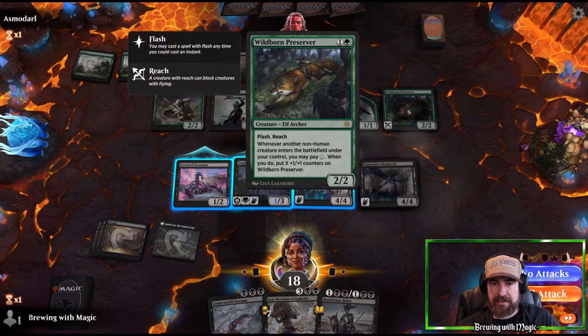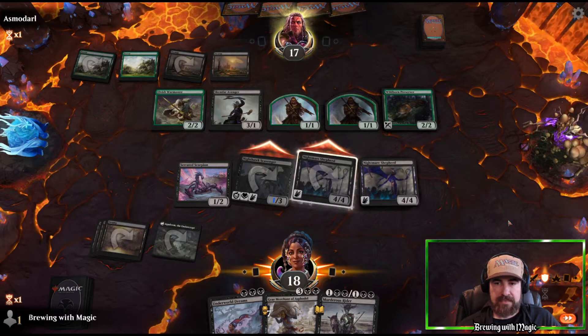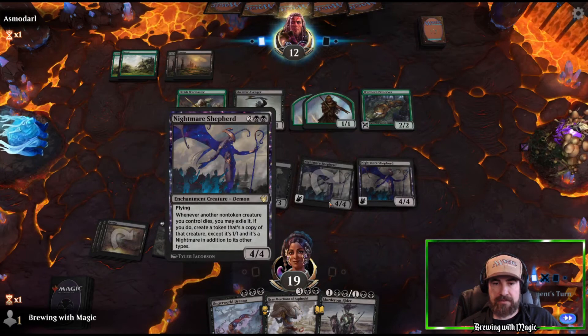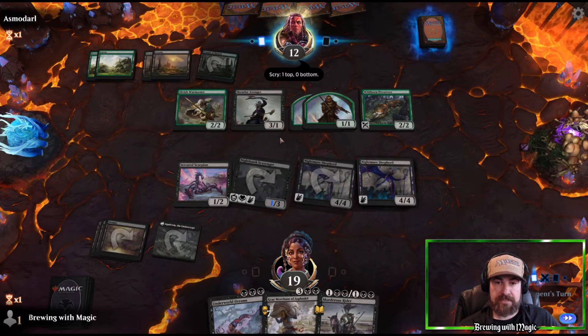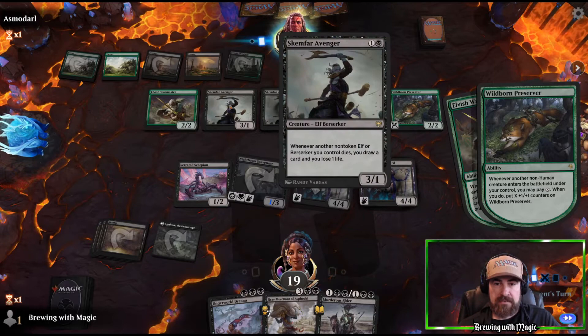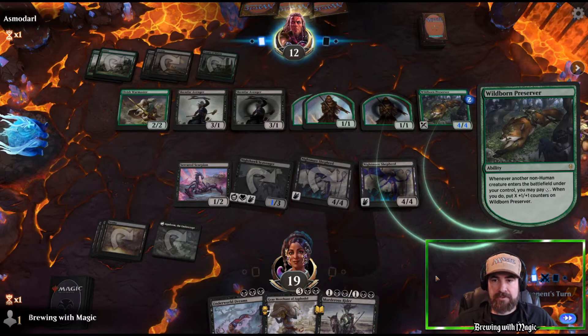If I keep piling up in the air until I hit the last drop, they can't really do anything. They do have this reach creature, but ours has deathtouch, so let's swing with everything except that and use it as a blocker. They pump the Wildborn Preserver with another flash creature. We still have Grey Merchant — if we draw a land, that's 9 damage immediately. If we top-deck a land, we're looking good.